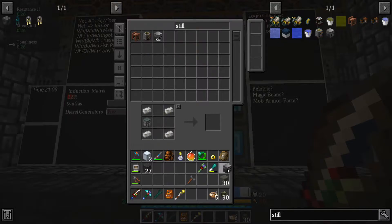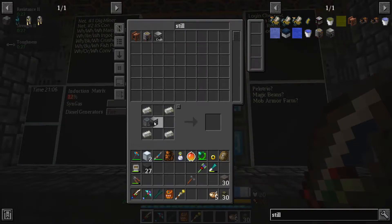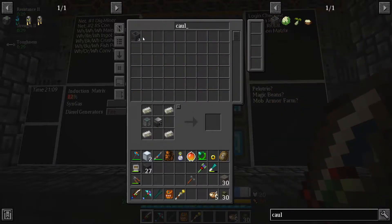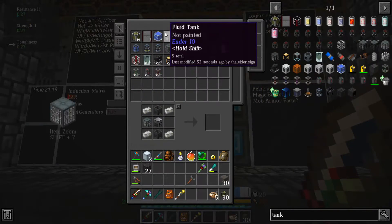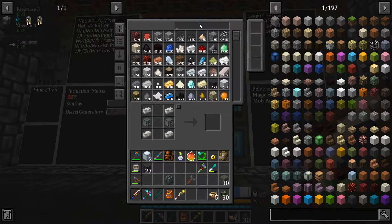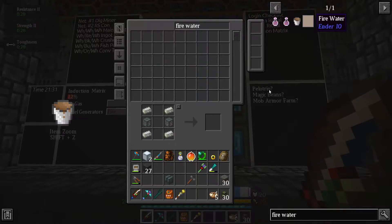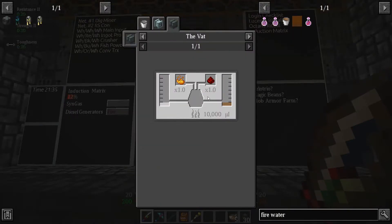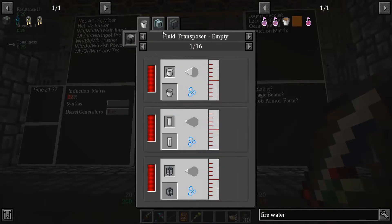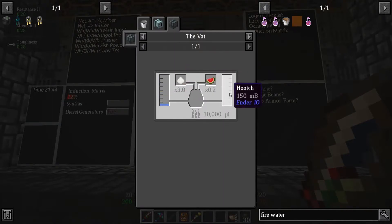You're going to sit here for now. You're basic, not augmented, you're fine. Cauldrons. And then tank. There is the vat. Now I want to make fire water. I only need to make a bucket of it. Fire water starts off with hooch, which is also made in a vat. It is water plus potato sugar equals hooch.